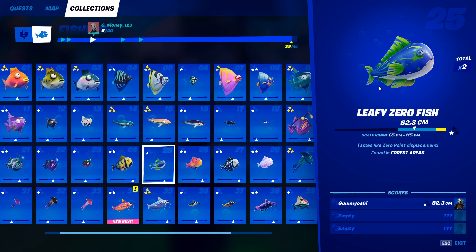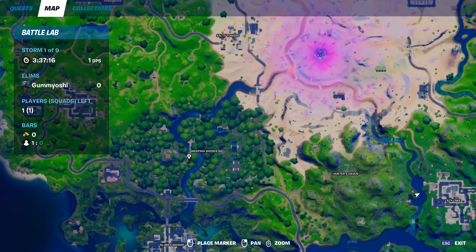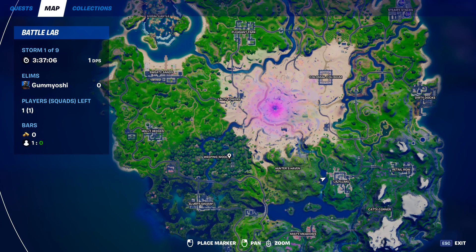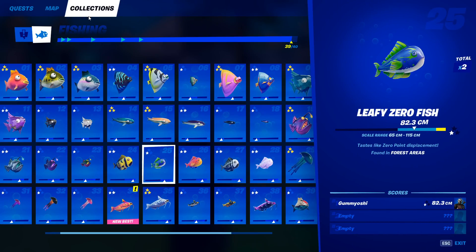Moving on to our 25th fish we have the leafy zero fish. This fish can only be caught in forest areas — and again, the only forest area on the map is Weeping Woods. Come on down here and fish along this river for a little bit until you run out of fishing holes. Once you do, reset your battle lab and come right back in to finish catching your leafy zero fish.